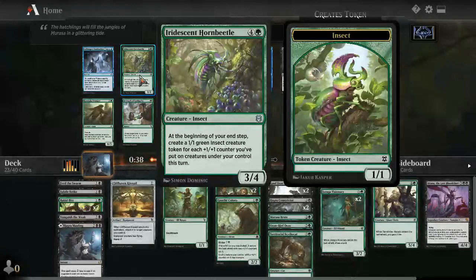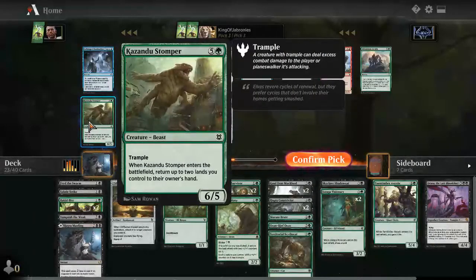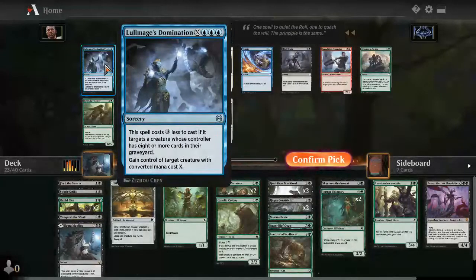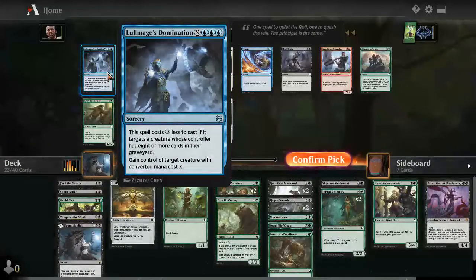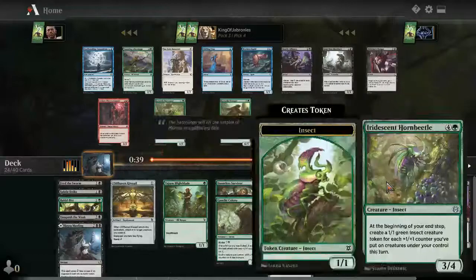This next card is pretty broken in our deck — at the beginning of your end step, it creates a 1/1 green insect creature token for each +1/+1 counter. Obviously taking this. Kazandu Stomper is pretty solid but we're not really a landfall deck. The best card in this pack is actually Lullmage's Domination — a mythic uncommon, especially for the Dimir mirror which is so well supported. Seeing it passed to me is a sign Dimir was open, but we've committed to black-green. I'll just take the Iridescent Horn Beetle instead.